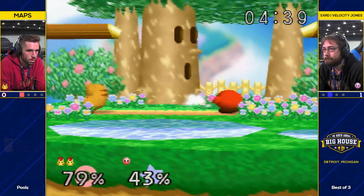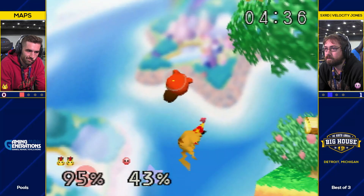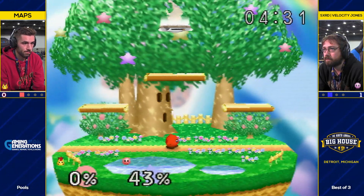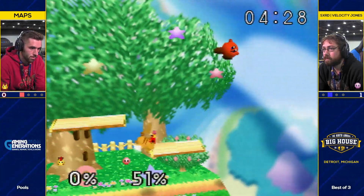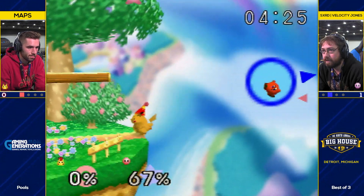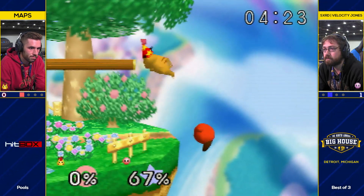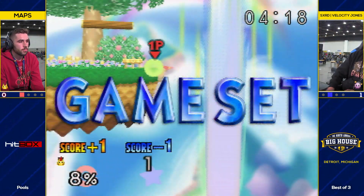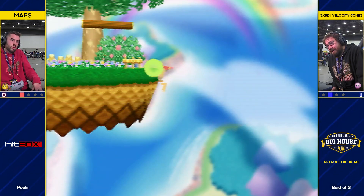It looks cool when you get one of those recovering attacks, but the fair sends them the opposite way — you just can't miss them. It is last stock though; Sam can totally take this. Being down 43% is not that big of a deal. He wanted the up-tilt there and he was just too slow. Another aggressive option cost him the ability to grab the ledge. I thought he grabbed the ledge and then immediately let go, but I guess he didn't think he did, because he up-B'd. He got jabbed.